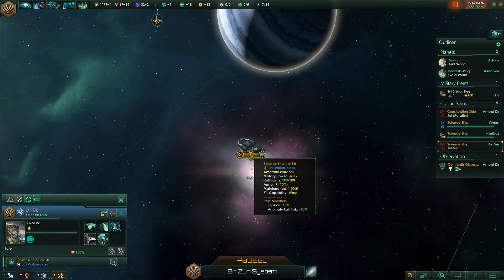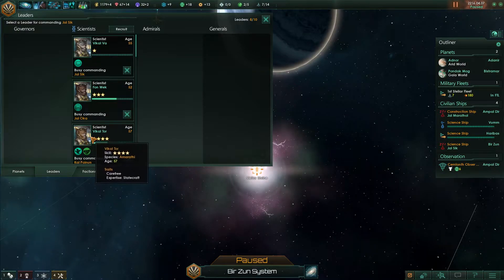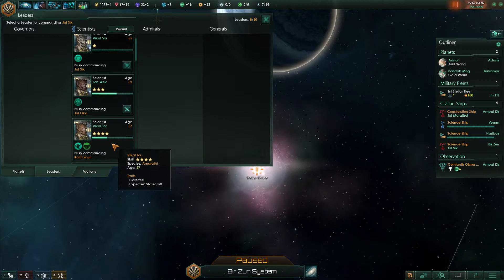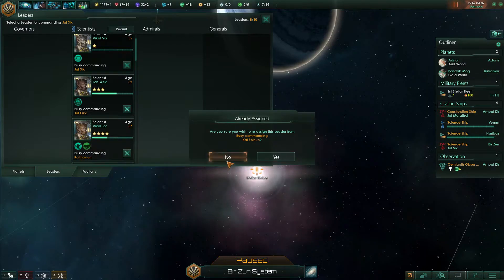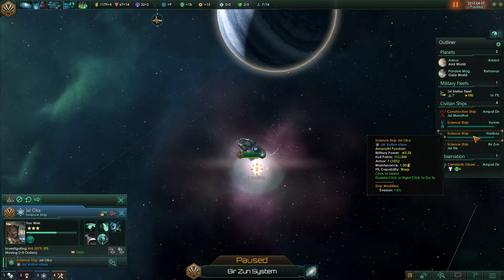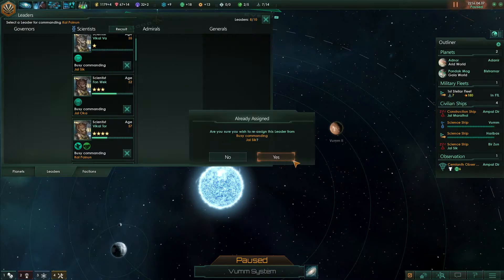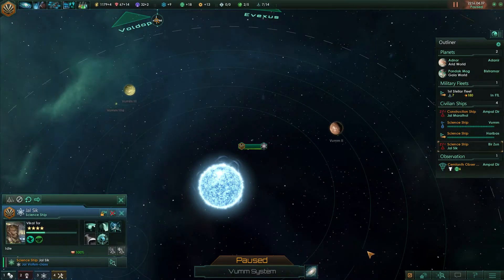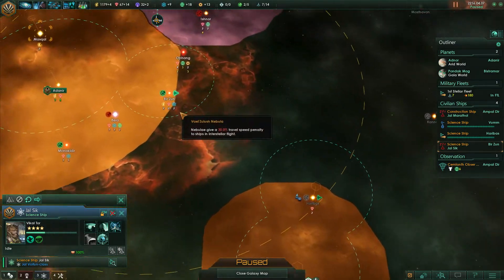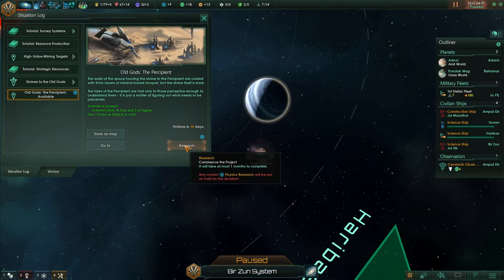Needs higher skill, huh. Let's see where you are — Kalpoinun. Let me see which one is which. You are just surveying — get you in there. The level 4 transfer in there so we can actually research this site. One month to complete — yes, that's like nothing.